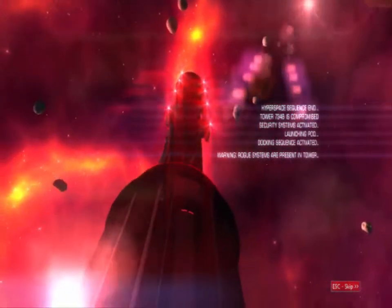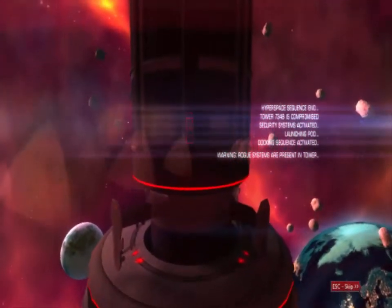Ripper Spears, sequence in, Tower of Salt, 3-4-3-4-3. Security Systems Activated. Launching Pod. Darkness Sequence Activated. Warning — Rogue Systems are present in Tower.